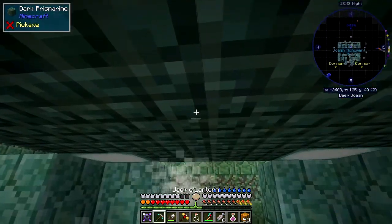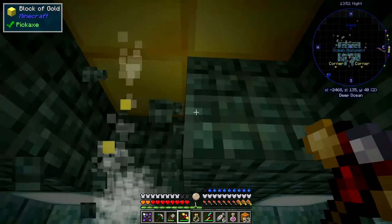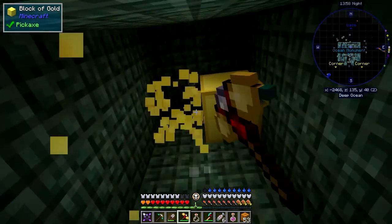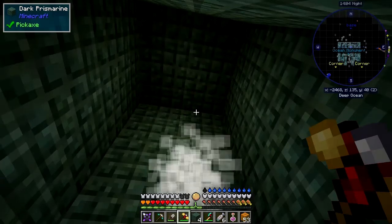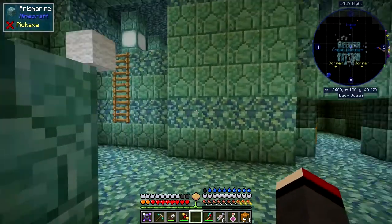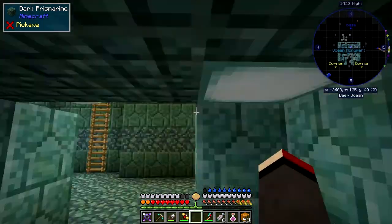This is the treasure room. I haven't opened it up yet - it's basically got blocks of gold in here. There should be eight blocks of gold. I'll take those and fill it in again with these four dark prismarine.